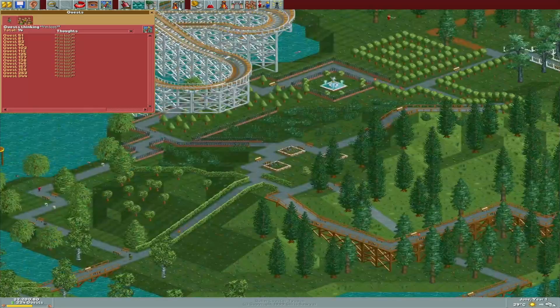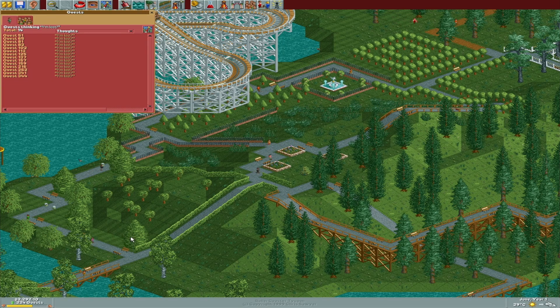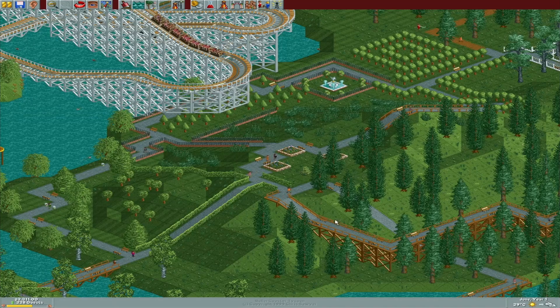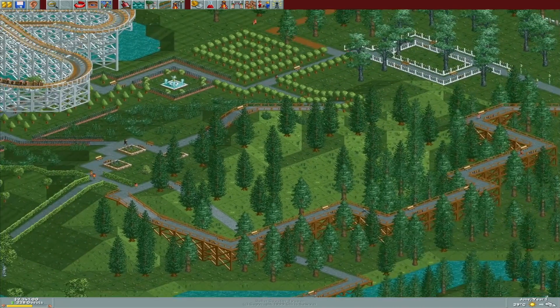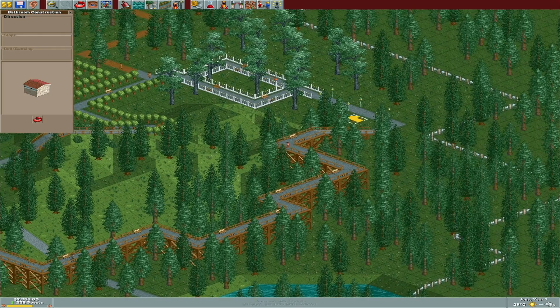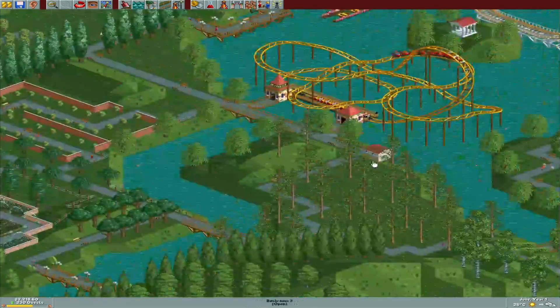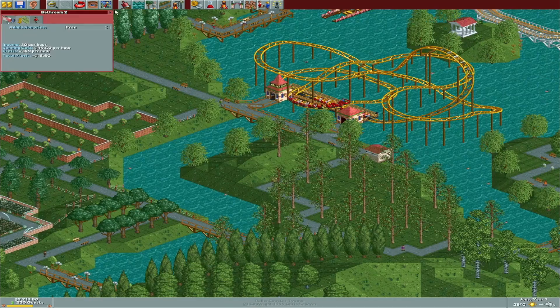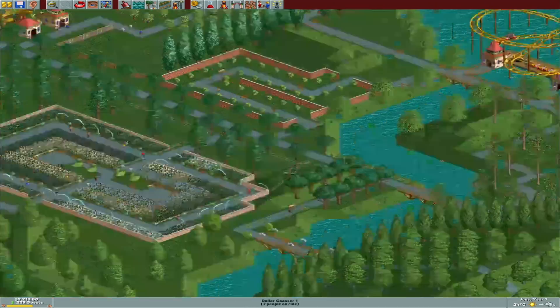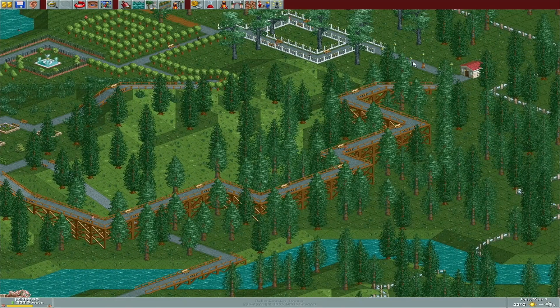I really wish we had the map kiosk, and I think that's what I'm kind of hoping we can get. An information kiosk — that will be helpful and will hopefully alleviate some of the lost guests. I should probably go ahead and build a bathroom back here. I don't usually charge for bathrooms — that just seems kind of mean, and I try not to be mean to the little people that walk around.